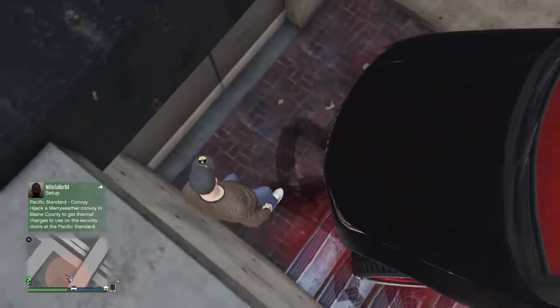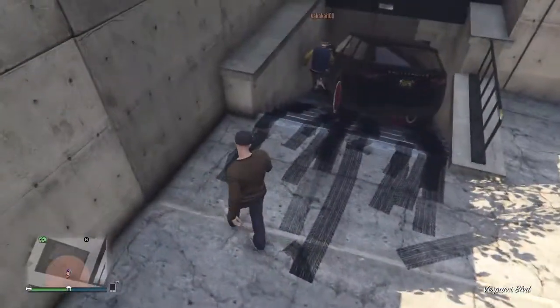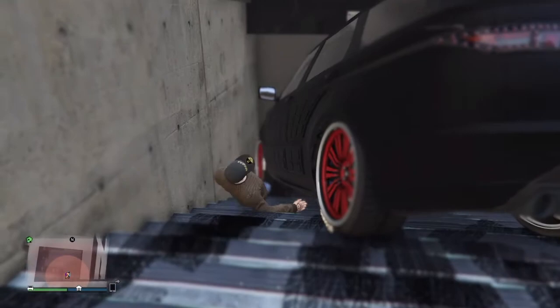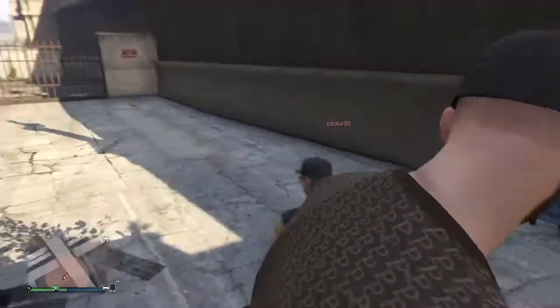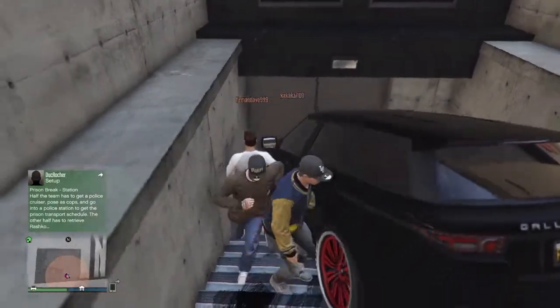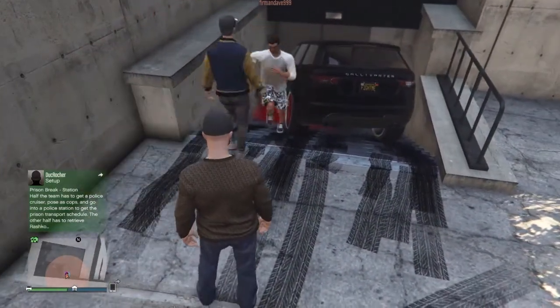Hey guys, so today I'm showing you how to get inside the police station. You want to come around the back of the police station near Lester's factory, and then you want to keep jumping down the little gap. You park like a biggish car where I've parked it, and then you want to keep jumping down into the little gap down here like this, and you should fall and like teleport weirdly inside the police station.